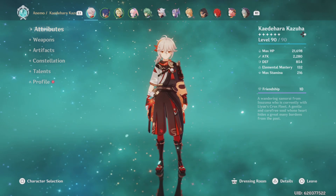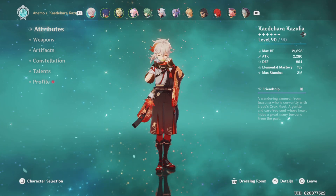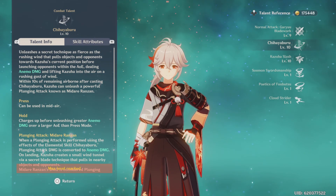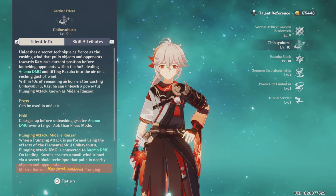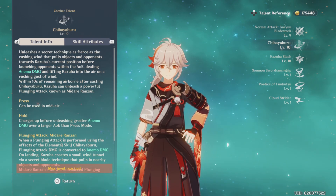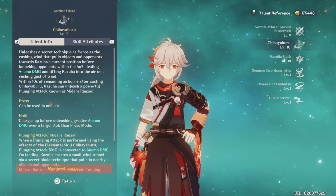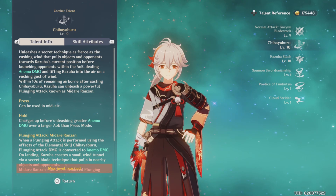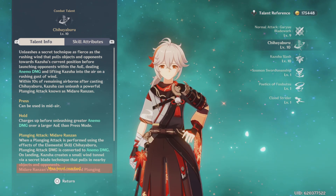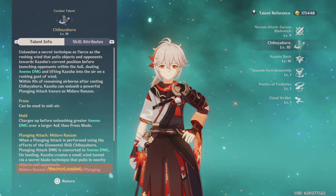That is my full Kazuha walkthrough. His movement abilities — you can also use his elemental skill while gliding to help bring you higher in the air so you go further in distance; I will demonstrate that in the video. He will help you with movement, he will help you on the field, he will help you swirl, and he can take out tons of enemies at once. He's a top five character, hands down — for me, he's number one.